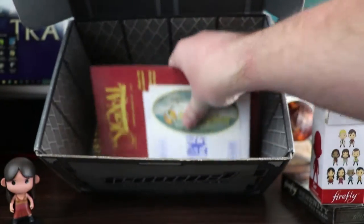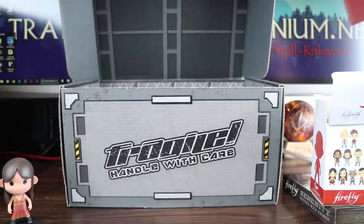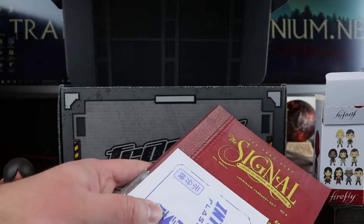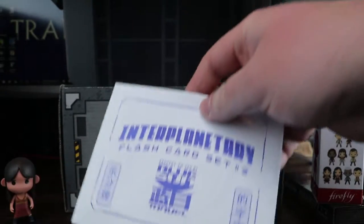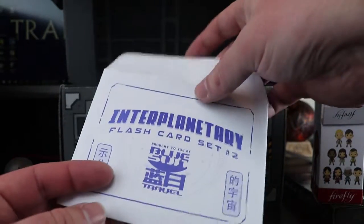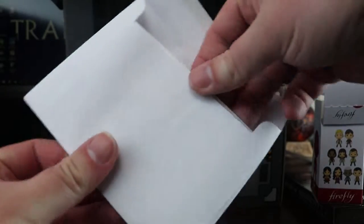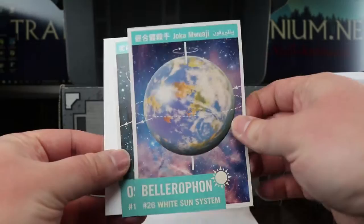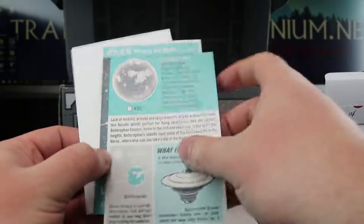Let's pop it to one side and see what else we've got, because there's not that much else in the box. We've got a sticker, and we've got — oh, we haven't had a set of these. I think we've got them on the first one — these little postcards. There we go.